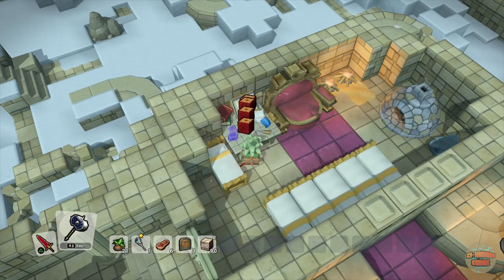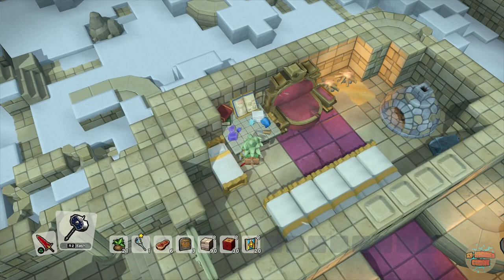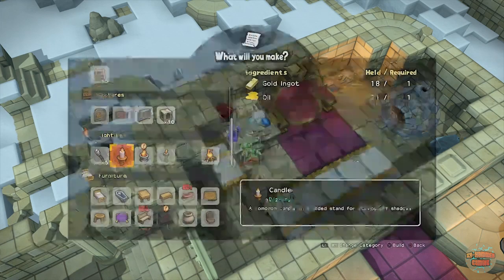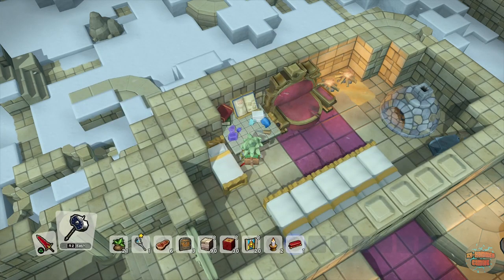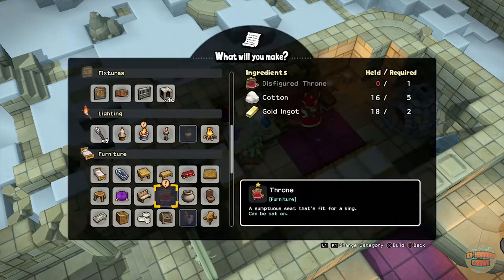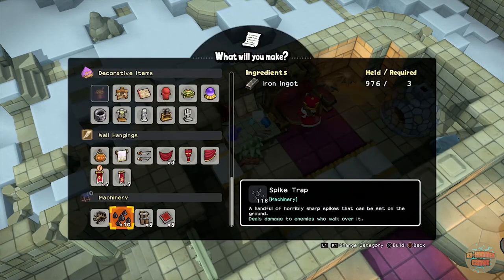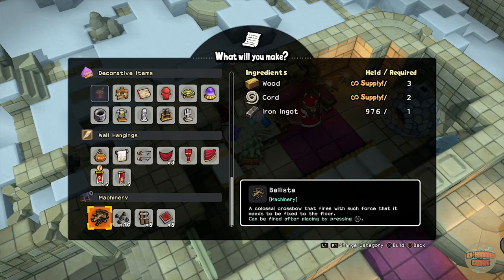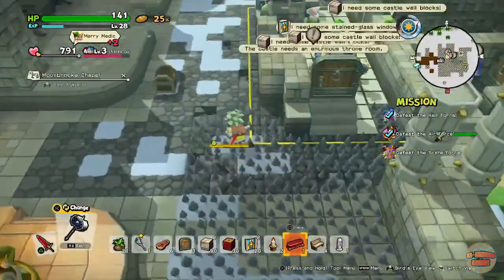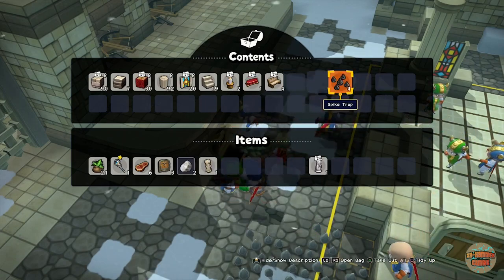One cool thing with the NPCs building their own stuff is that at the same time you kind of miss out on all the building yourself, so it's got its pros and its cons. There is a lot that this lady wants in this chapel. What do I need for the throne? A disfigured throne - right, makes sense. And I think that might be it for the chapel. I'll go and set my dudes off.